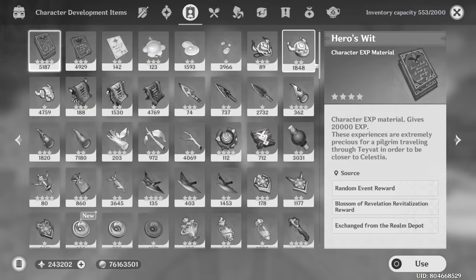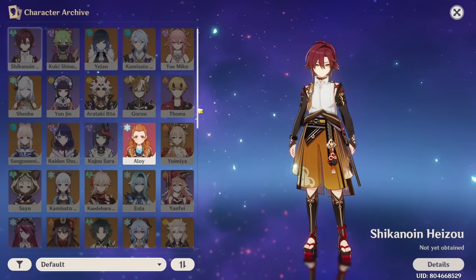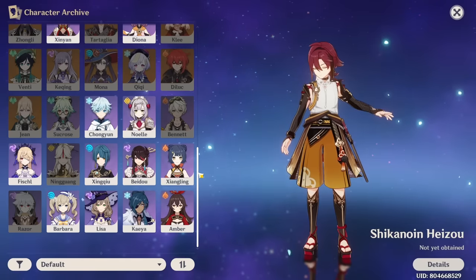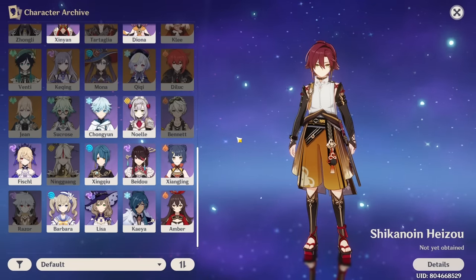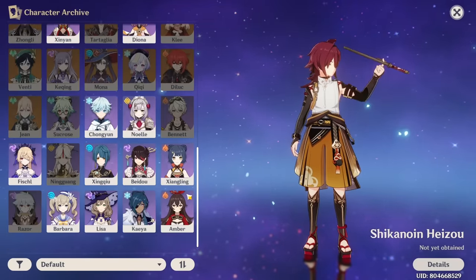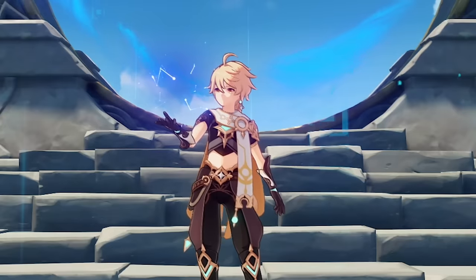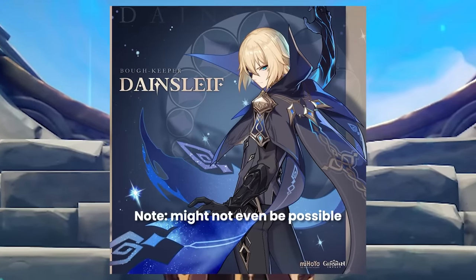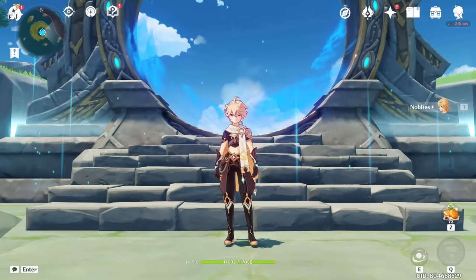I'm currently AR60 World Level 8, so any additional XP goes straight into my mora bank - which should be around 76 million mora. Here's the character archive: with the exception of Noelle, I was able to get every character without wishing on standard or limited banners, at least technically. The spirit of the account - not wishing on standard or limited event banners - still holds true, as there are no five-star characters. Perhaps I'm waiting for someone in Fontaine, or waiting for Dainsleif to become playable. A 300,000 primal gem video is coming soon - maybe next year. Thanks for watching!